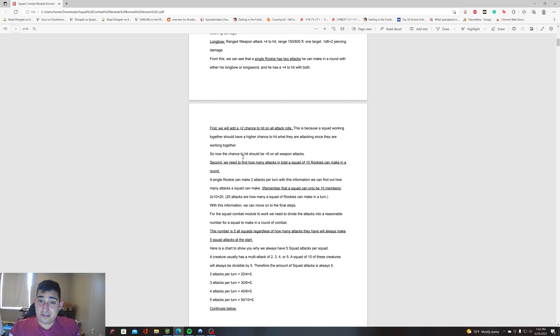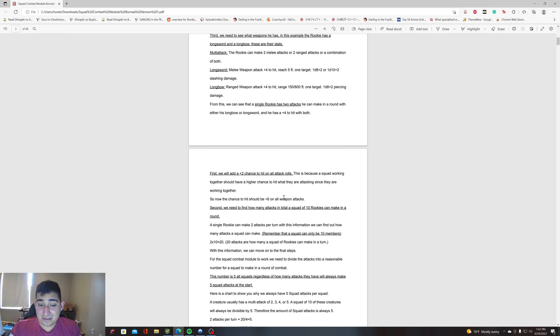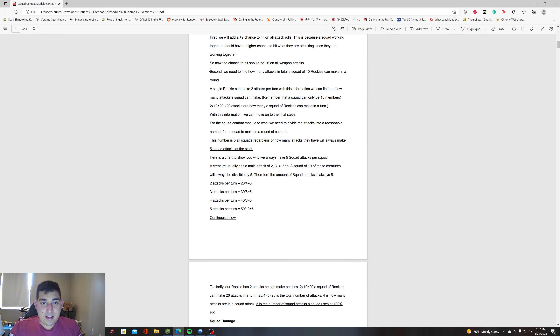So now on your stat block — the rookie squad stat block — it should be a +6, because four plus two equals six. That applies to all attack rolls.